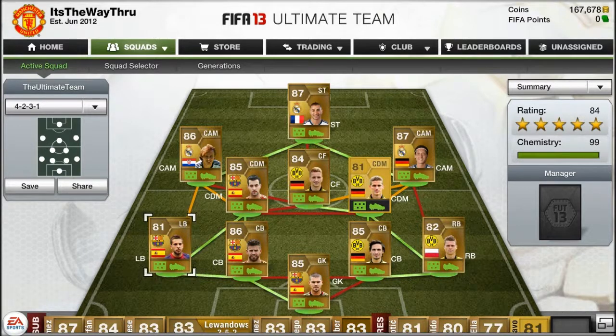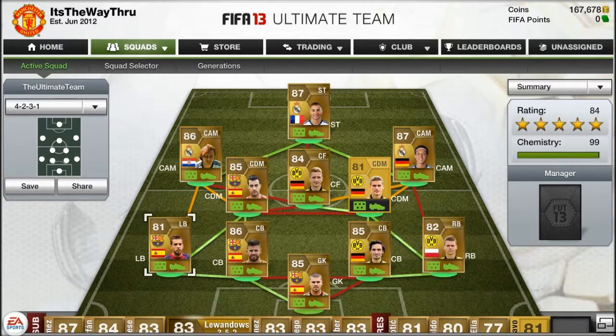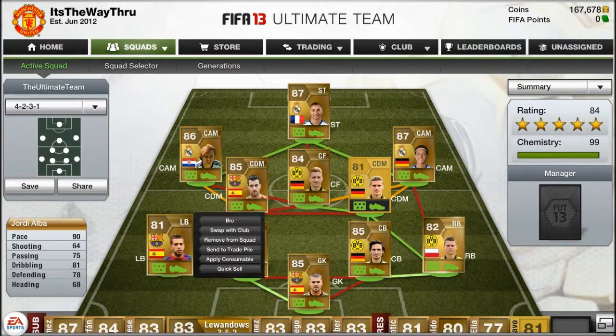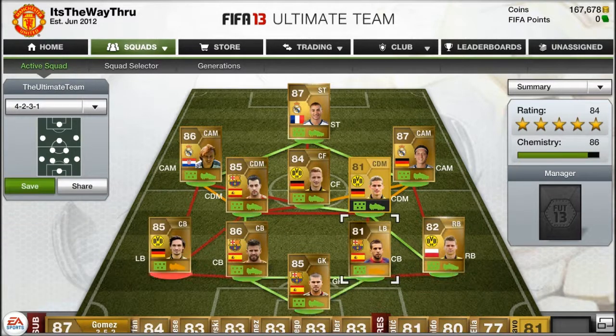For the left back we have Jordi Alba. Every time I play against people with Lewandowski and Gomez, Gomez always gets shoved off by Jordi Alba, which is really annoying. He's one of those fullbacks who are fast. I don't see him as fully worth the coins right now, but he should drop down to about 10k, which is the price I'd reckon he should stay at.